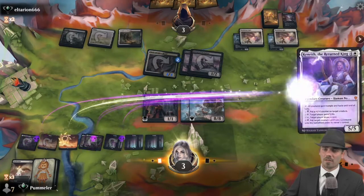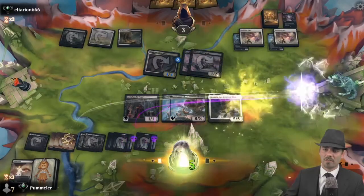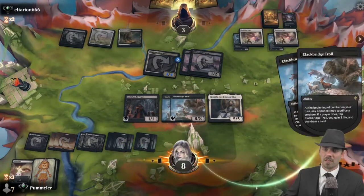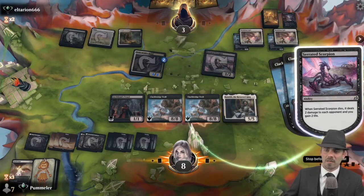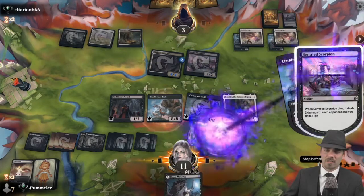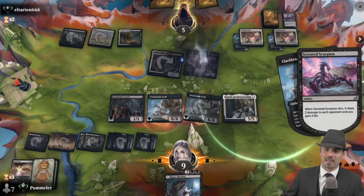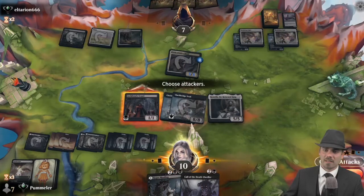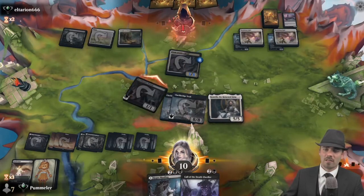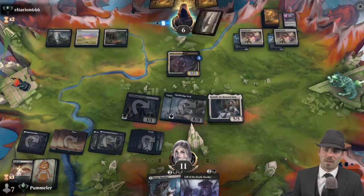Oh hey, that's a good one! So these Serrated Scorpions can't get us despite my occasional problems with stacking things properly. We go down to 10, then up to 11, and opponent drops to six.